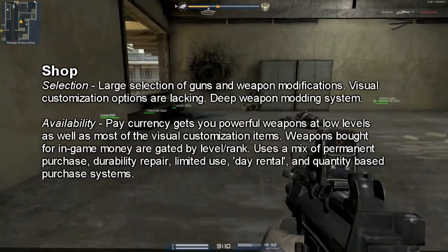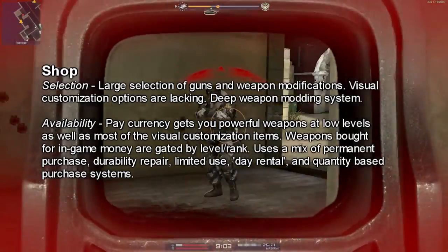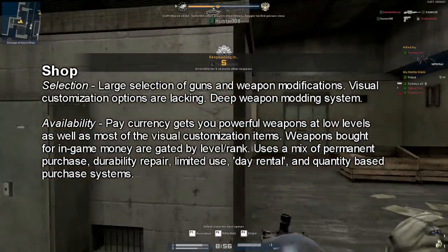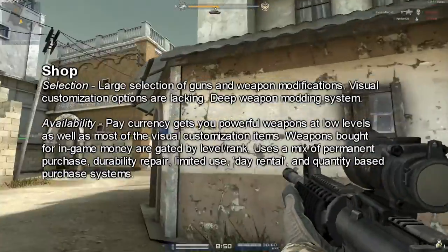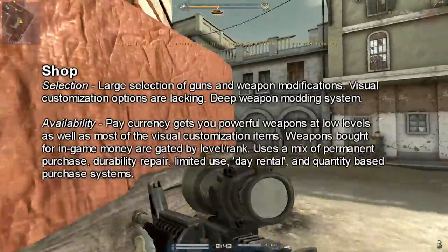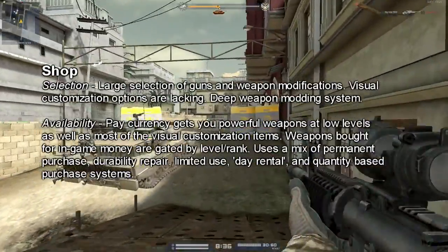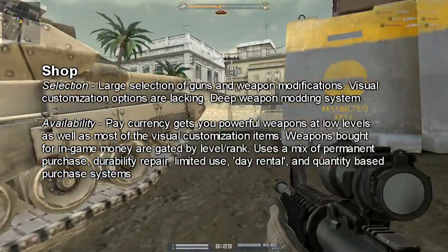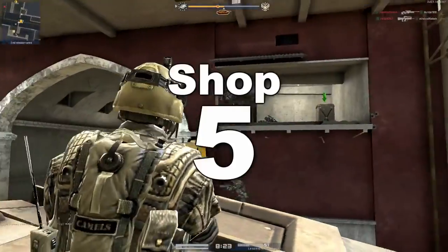Moving on to the shop: again a large selection of weapons, good modifications, though visual customization options were definitely lacking. They had a modding system not quite as full-featured as Combat Arms, but still deep — letting you customize triggers, stocks, and all that good stuff. By far the best thing the shop had going for it was that it used every single type of purchase system: a day-based rental system, a quantity-based purchase system, a one-time-use gun that disappears when durability runs out, and permanent repairable guns. In fact, all guns purchased with in-game currency are permanent but must be maintained and repaired. That was absolutely fantastic, and because of that the shop garnered a 5 out of 5.